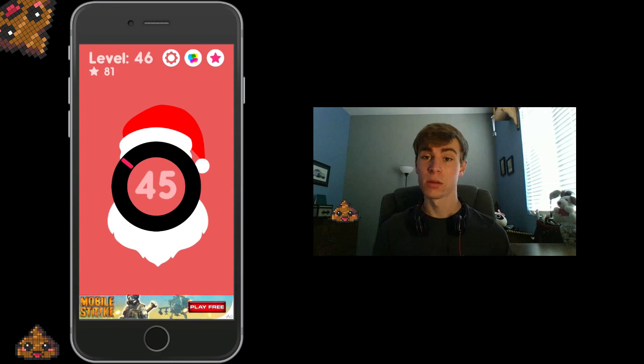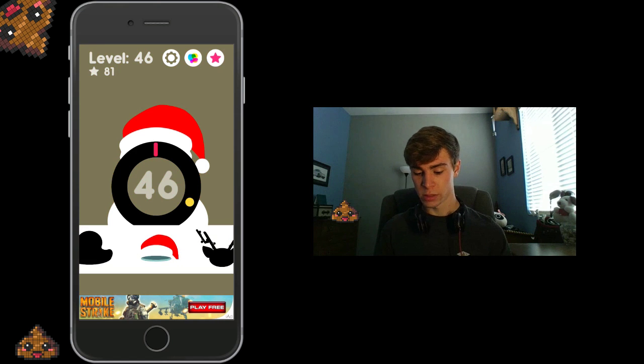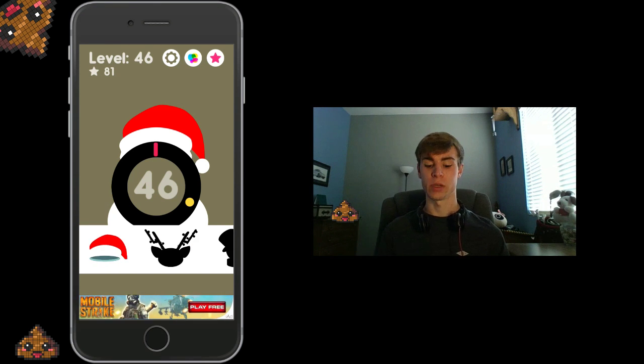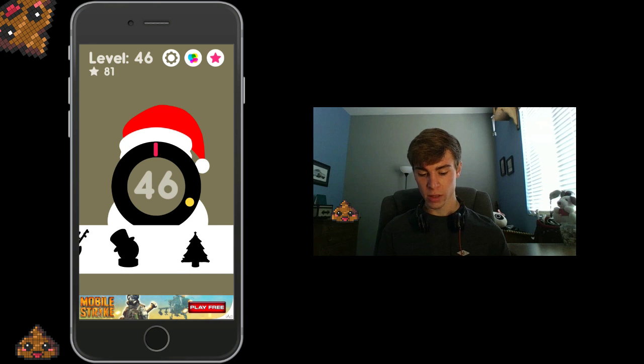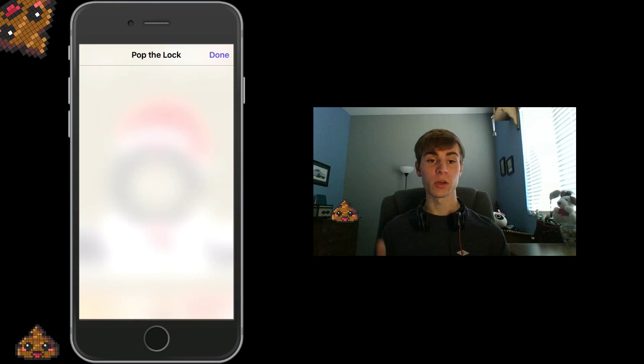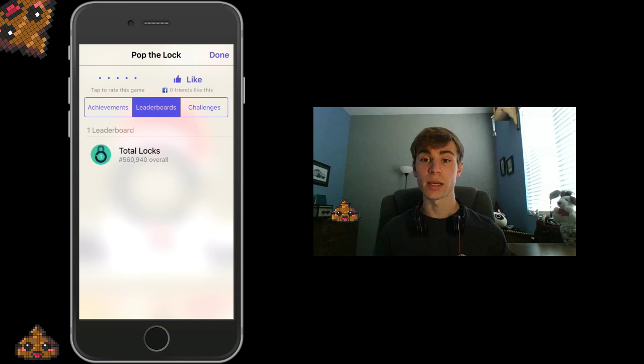I don't have the best hand-eye coordination, so props to anyone who can really do it. As you can see here, if you press the star on the top right corner, you can actually change the hats. Currently, I only have the Santa one, because that's what it came with. But other than that, you can unlock other ones by having a certain amount of points. You can see the middle button at the top — you can also check out the score compared to everyone else, which is really nice.